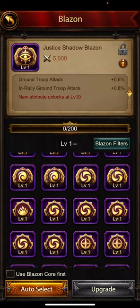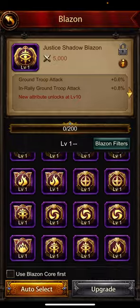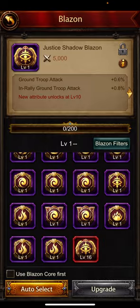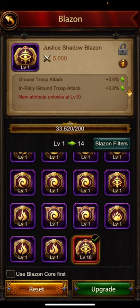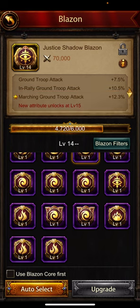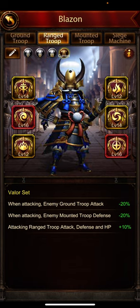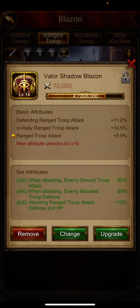Let's upgrade this and see what we get. We have this level 16 blazon which is fantastic for upgrading — we're not going to waste any of these blazons. We click on this and upgrade, and we got marching ground troop attack — fantastic! So yeah, we've improved this blazon.